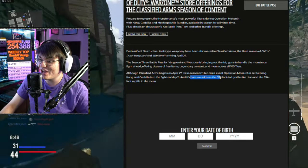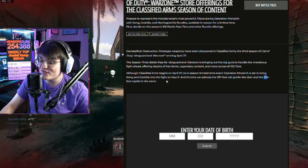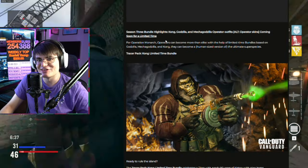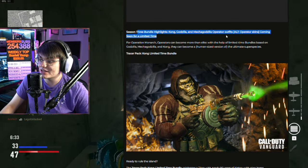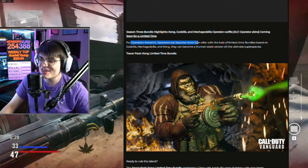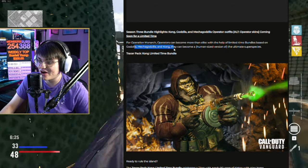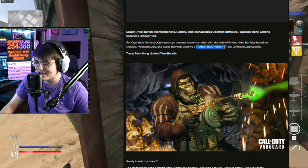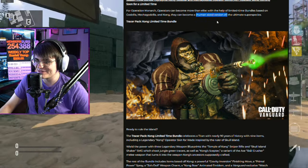Time to address the 337-foot Godzilla-like Titan and the 394-foot reptile in the room. This blog post is technically about the Battle Pass, but right off the bat they're showing us the bundles. For Operation Monarch, operators can become more than elite with the help of limited time bundles based on Godzilla, Mega Godzilla, and Kong — bringing human-sized versions of the ultimate species.